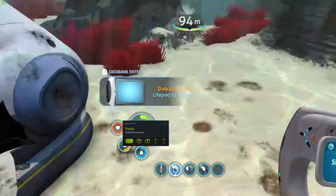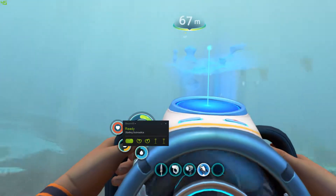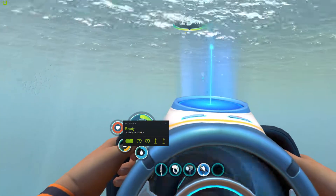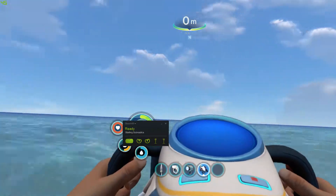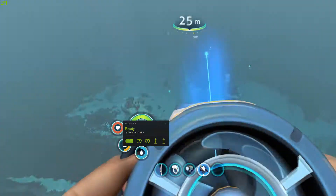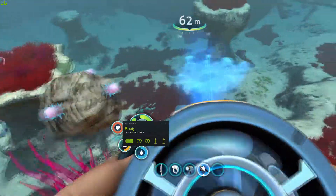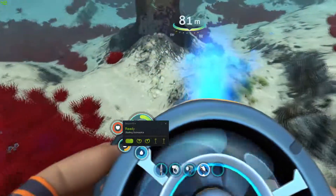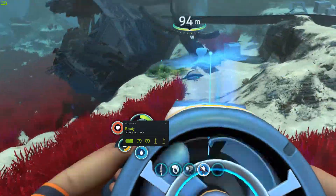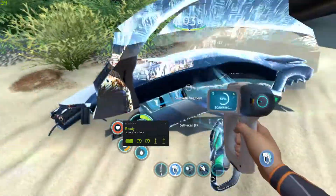I'm just gonna grab that, and yeah — now we need to get air fast! Okay, let's go back down there, because if we can get the Seamoth that would be great! I think I see more pieces of it. I also want to look for those stones that might contain silver. We have enough silver to get what we need started, but — Seamoth! Seamoth! Excellent!